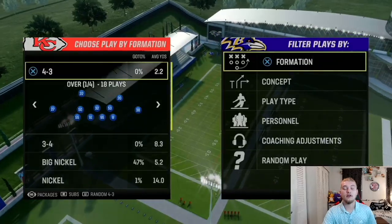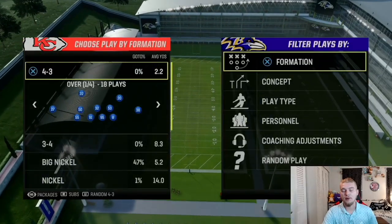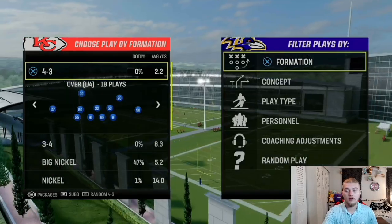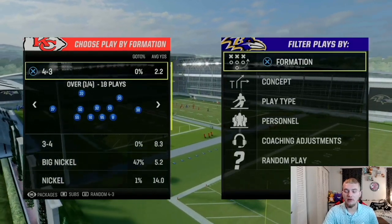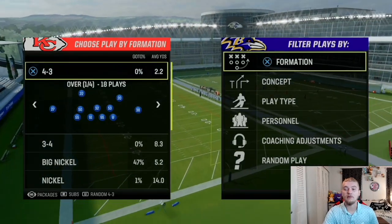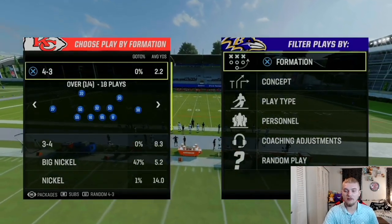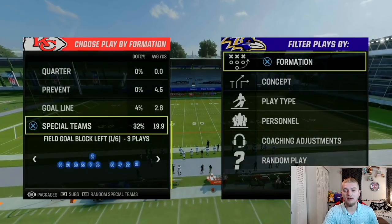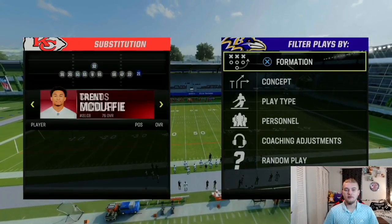It's a field goal block glitch. I'm going to show you how to do it. I wish there was a way to block it, but there's not. We're going to hop into practice mode and get right into this. It is so stupid that I'm making this video again, but EA doesn't care about current gen, so they didn't fix this. The field goal block glitch is still in the game. If you're new to Madden or playing current gen for the first time and you're playing online, you're going to run into this — it's a very, very common thing.